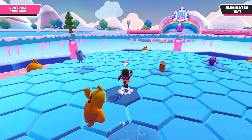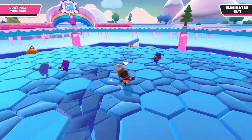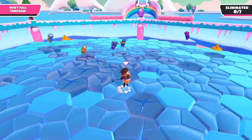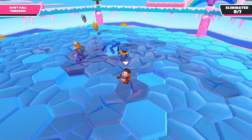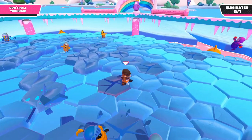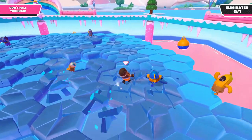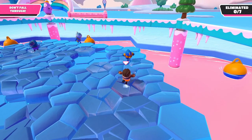The next map we are going to look at is Thin Ice. This is actually a new final we've been waiting for for a long time. It is very close to Hexagon but it's a nice, refreshing change to the map lineup. The ice has three cracks before it breaks, and there are three levels of ice to break through.